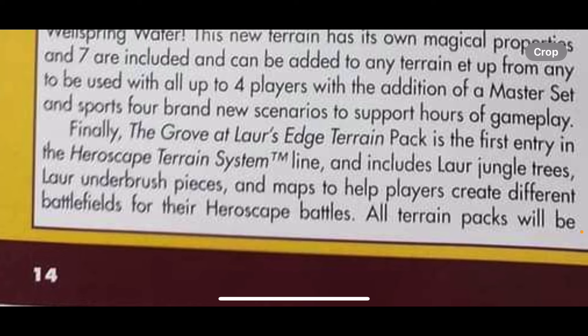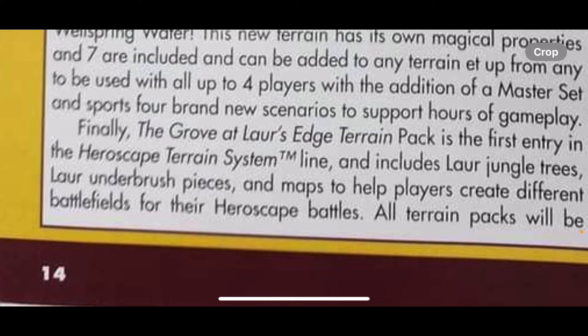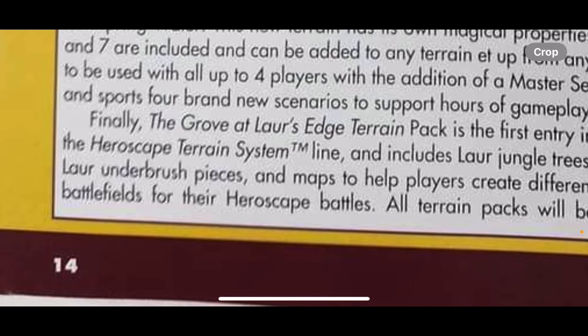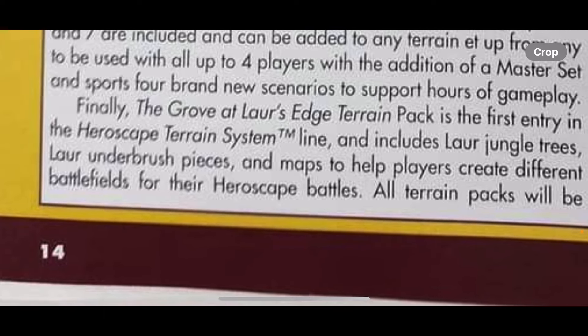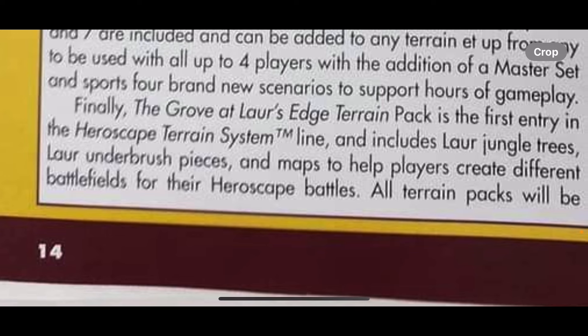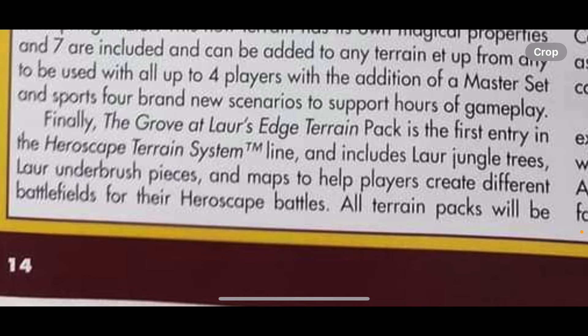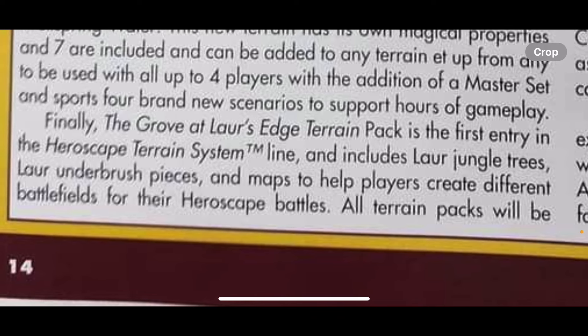Finally, the Grove at Lauer's Edge terrain pack is the first entry in the HeroScape Terrain System line — trademarked — and includes Lauer jungle trees, Lauer underbrush trees, and maps to help players create different battlefields for their HeroScape battles. It says 'and maps' — so, like, instructions?